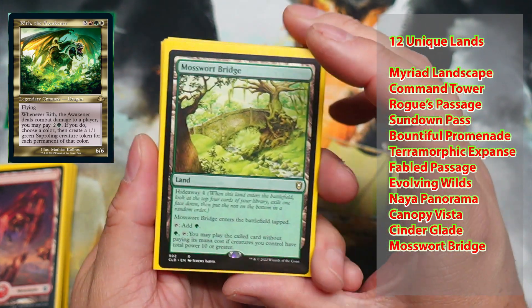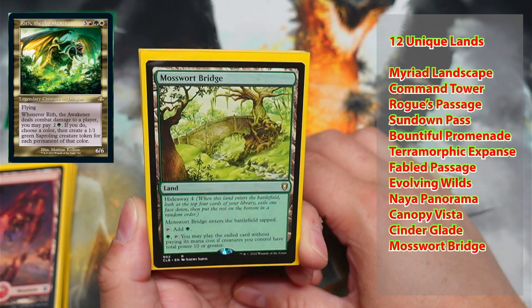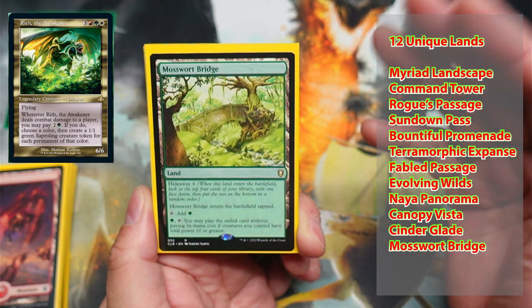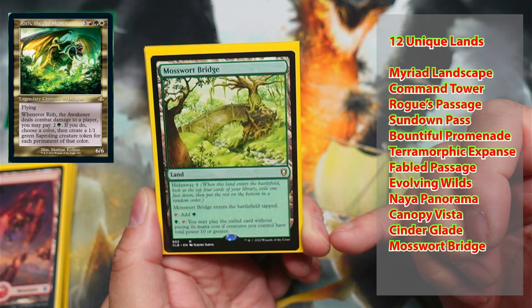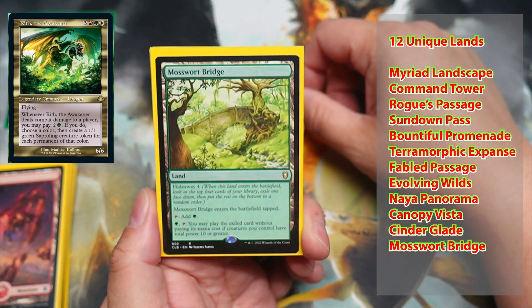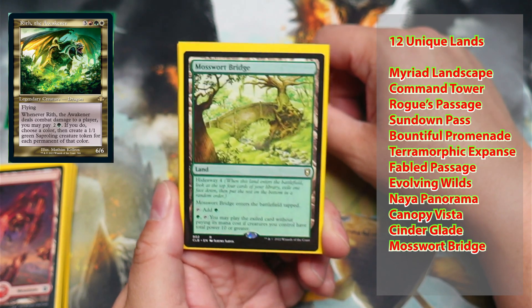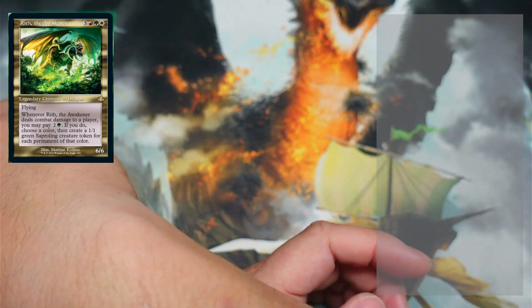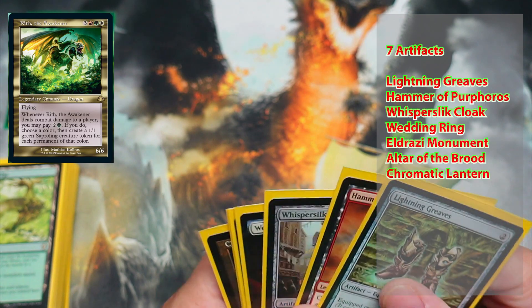Mosswort Bridge is a big include. I've actually been able to pull some really big stuff off with Mosswort Bridge — just with Rith himself. You look at the top five cards, exile one under Mosswort Bridge, and you can play the exiled card without paying its mana cost if creatures you control have a total power of ten or greater by tapping one green and tapping Mosswort Bridge. I have actually pulled off some big, big plays with this card — casting some huge spells, making my creatures monstrous, just doing some really cool stuff.